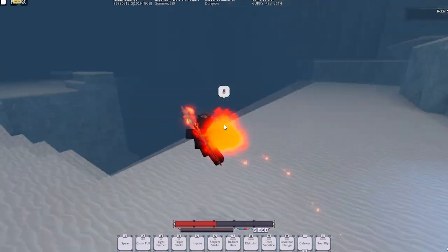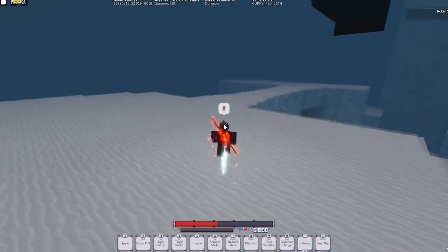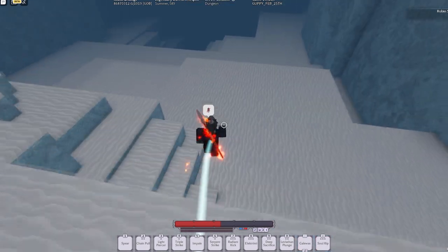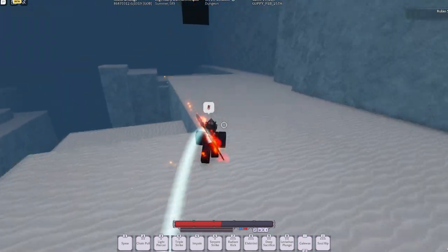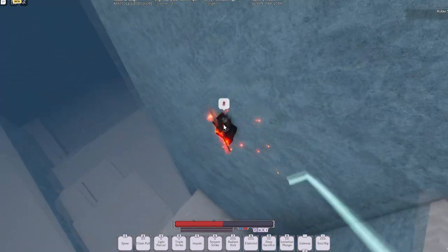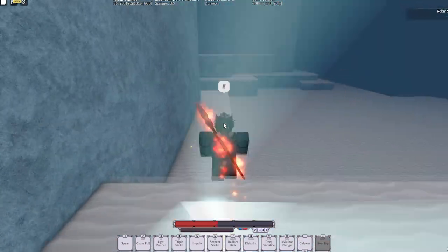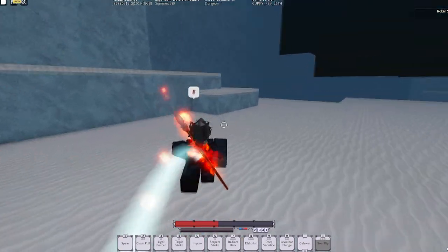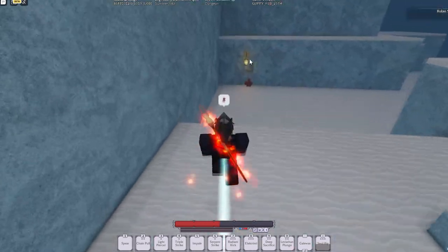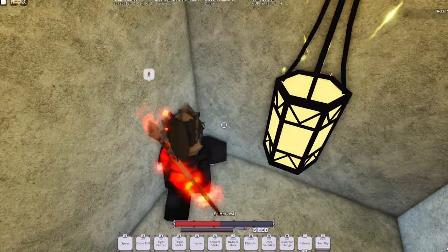Hit this lantern, go across this bridge, and go across this bridge. Pretty much you want to hold forward until you reach a wall — don't do any turns. Just go straight forward. Then turn to the right and head over here to this little cavern. Hit this lantern, and there's the last Gale Wax — four out of four.